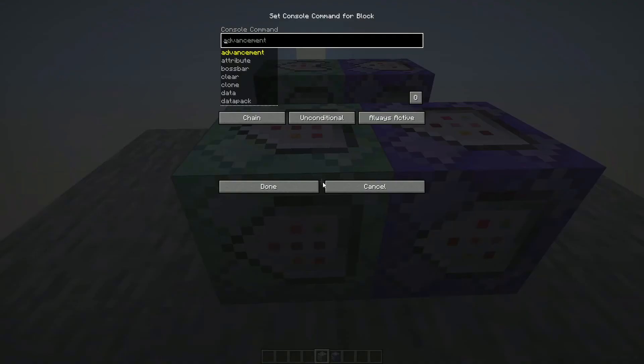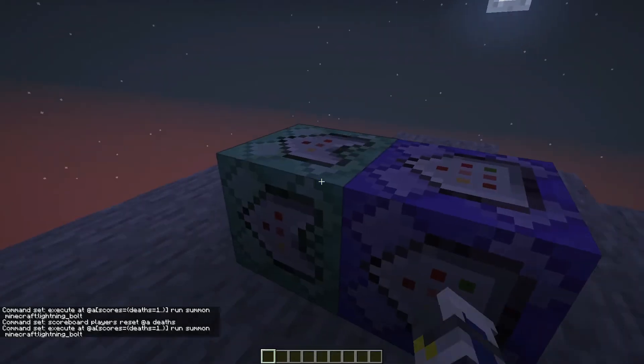Then in your chain command block, put: scoreboard players reset @a deaths — or whatever you named it earlier. Then set it to conditional. Also remember to change both command blocks to always active.